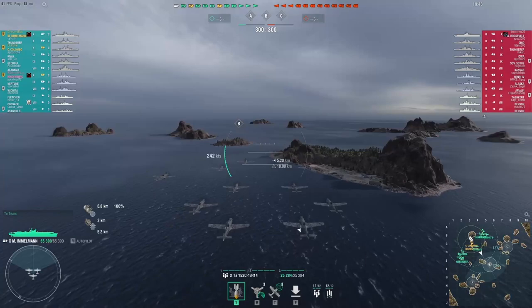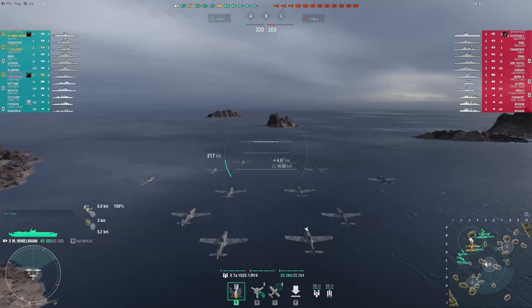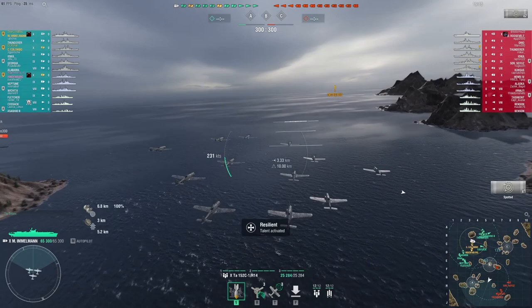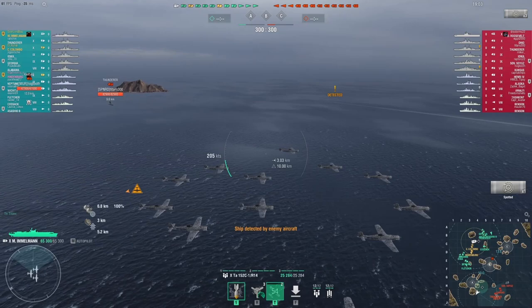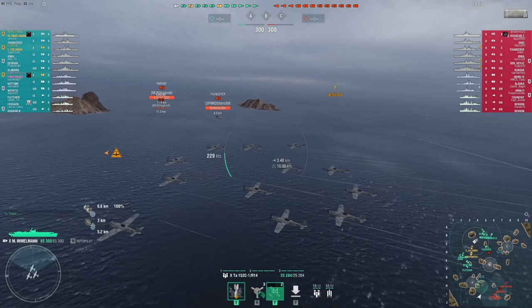A lot of players have likened the Imamon to a tier 10 Kaga in that it has huge plane reserves. You carry 24 of each type on your deck and each squad carries 12 planes, so you can output strikes for quite a while. Keep in mind there are no rockets unlike the other carriers, so you'll rely on your skip bombers if you want to reliably damage destroyers.